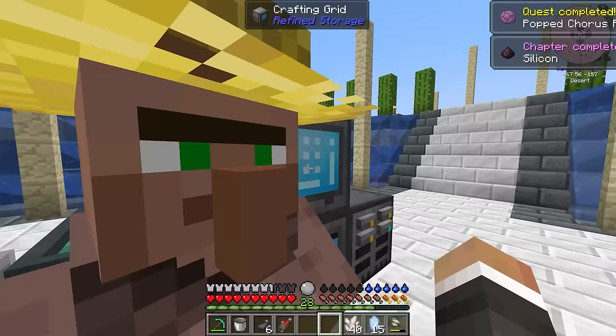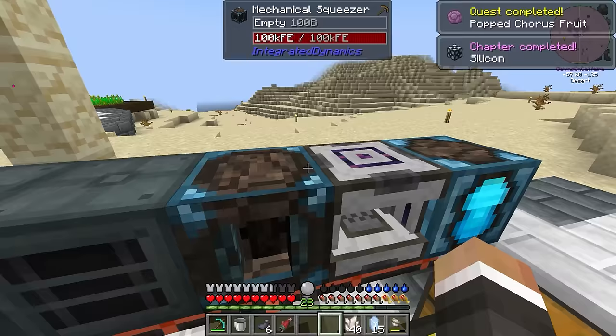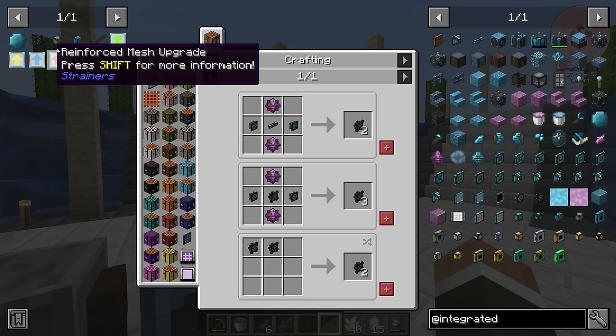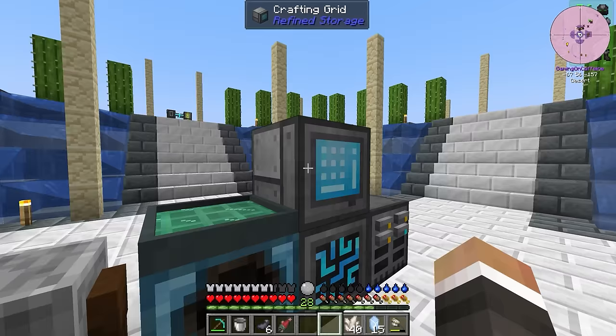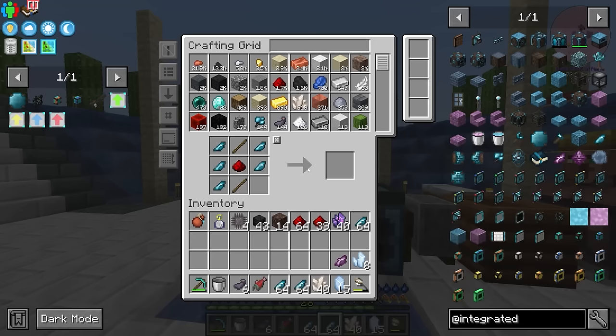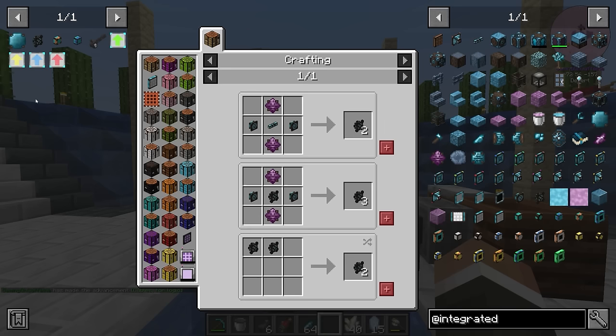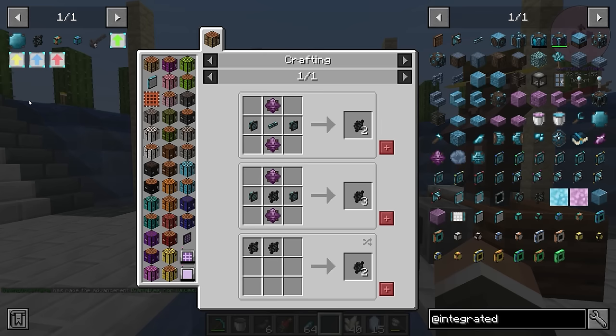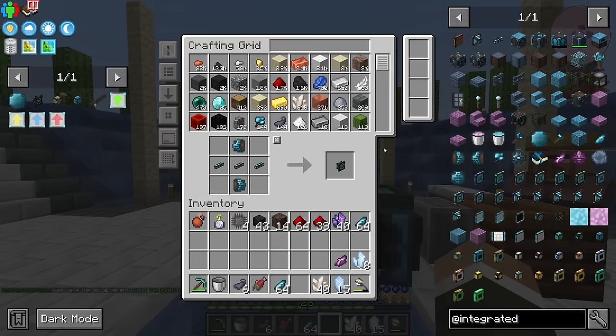With eight fluix dust, we can craft up two popped chorus fruit. If we run both of those through our mechanical squeezer — not only do we complete a chapter — but we also get seven chunks, which is enough for us to get this logic director. The logic director is then used for the omnidirectional connector. For that, we need some logic cable, and thankfully we have thousands of crystallized mineral chunks available. We'll craft up logic cable, then we need two monodirectional connectors, which require the input and output variable transformers. These require the variable cards — easy enough, I'll make a few of those. There are four outputs and four inputs. And then that should be everything we need for two omnidirectional connectors.